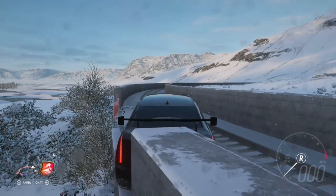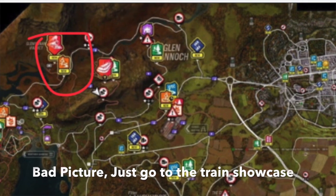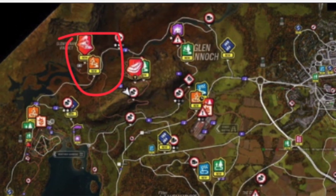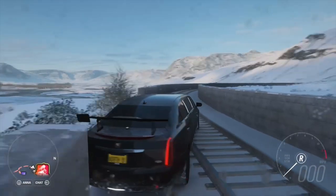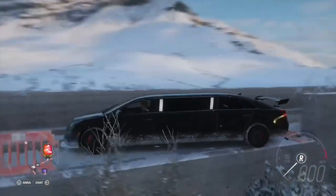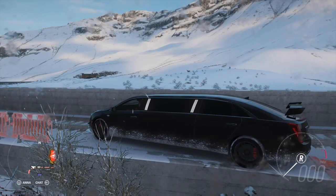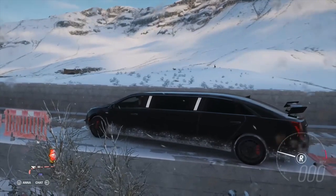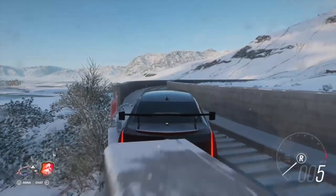Here we are — I'll pull up the Forza Horizon 4 map so you can get a reference point of where I am. It is important which way you're facing for this glitch to work. I'm in the Cadillac XTS — other cars should work, but the longer the car the better. This is the limousine, one of the longest cars in the game, so a longer car will definitely work really well.